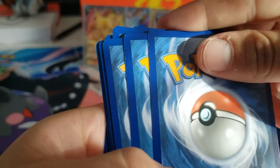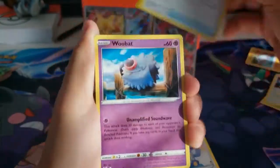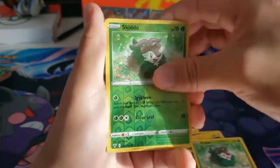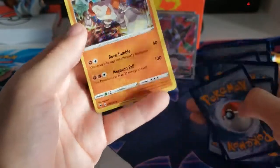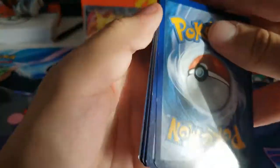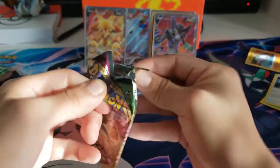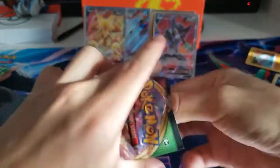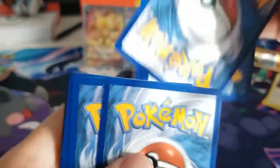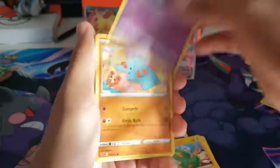Oh look at the whitening on these — the print seems horrible, that's pretty bad. That's definitely gonna decrease the value. Let's see — Regirock, nice, but you can see in the back the whitening. God, that's crazy. These cards were not shipped in the best conditions. How — oh my god, Pokémon Company, step up your game! These cards gotta be in mint condition. How else are we gonna — look at the whitening, oh my god.